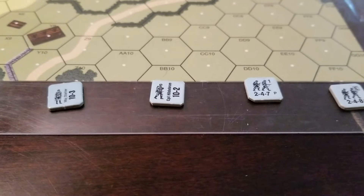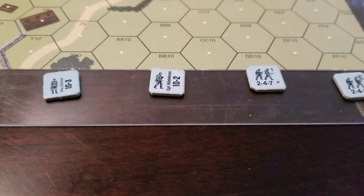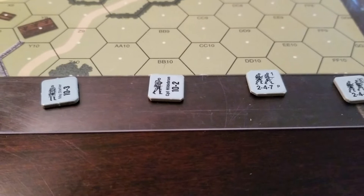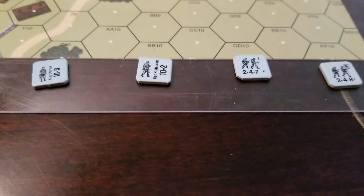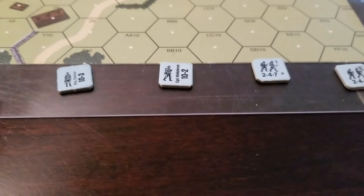Unlike regular ASL, I cannot simply move all the units I wish to with complete freedom. In Solitaire ASL there are command and control rules. If I want to do anything in any phase on any turn — other than during the rally phase or the rout phase — I have to apply the command and control rules. It's quite simple: the first thing you do is activate the individual unit or, more likely, start with your best leader.